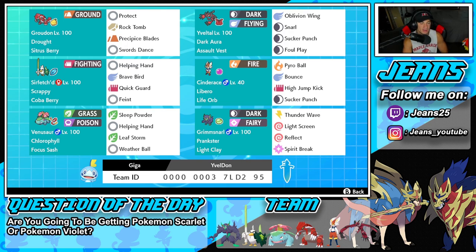Bottom left is going to be Groudon's best friend — Venusaur — with Chlorophyll to double its Speed in the Sun and a Focus Sash so it doesn't get one-tapped. We've got Sleep Powder for putting Pokemon to sleep, Helping Hand, Leaf Storm, and then Weather Ball for our final move. The final Pokemon on the squad is my favorite support mon in all of Sword and Shield — Prankster and Light Clay Grimmsnarl with Light Screen and Reflect. This Pokemon is just amazing; it really makes your team a lot bulkier and helps them stay in battle much longer. Our final two moves are Thunder Wave and Spirit Break.